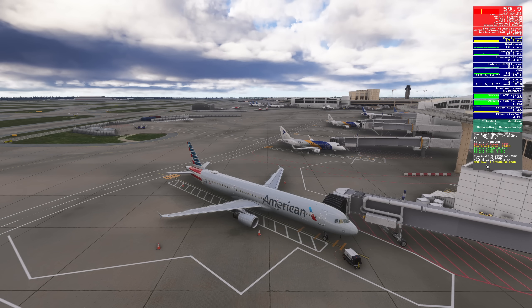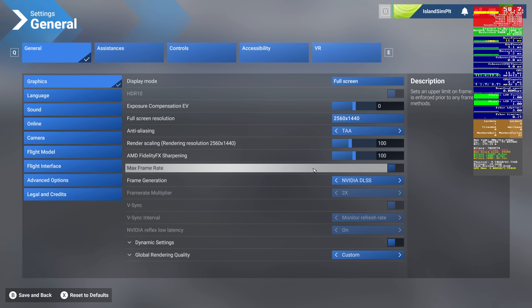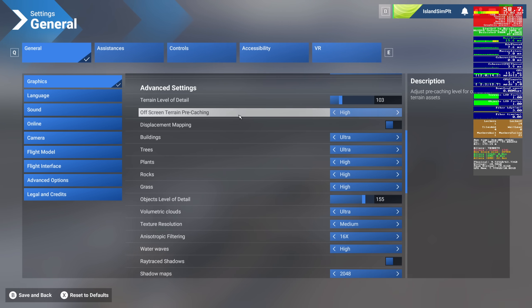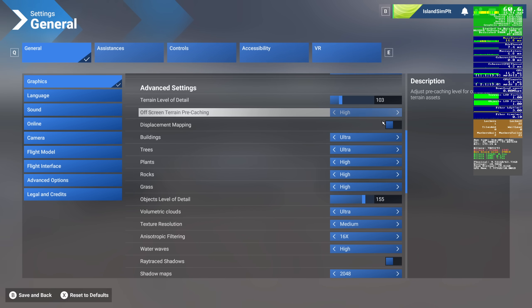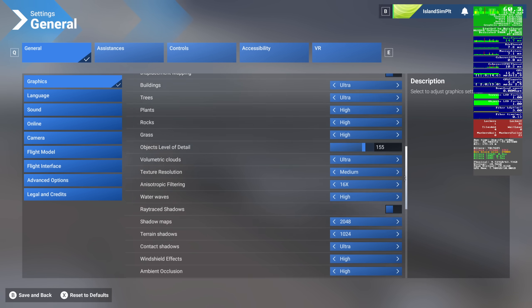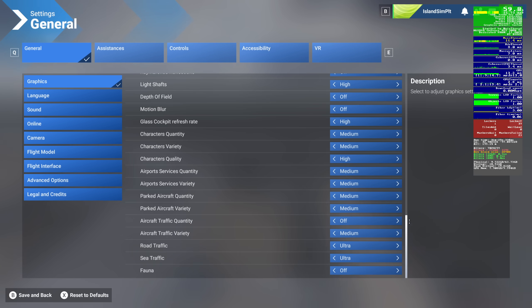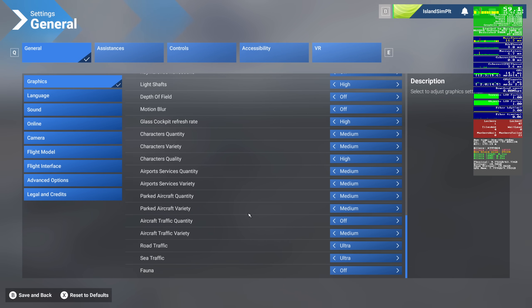Let me show you real quick what I'm running. VRAM is 8.135, the main thread is 17 to 18, and I'm pegged at 60 FPS — so performance is fine. I'm running TAA and using FrameGen. These numbers are a little funky because I'm using AutoFPS. Buildings and trees are set to ultra, along with clouds. Off-screen terrain pre-caching and displacement mapping are enabled, and ray-traced shadows I have off. Texture resolution is medium. There are also some new settings in SimUpdate 3 Beta version 1.5.24, and I've got fauna turned off.